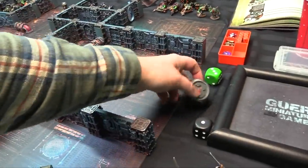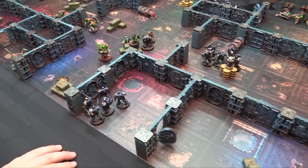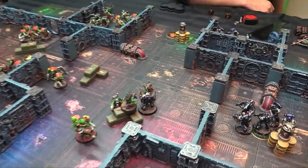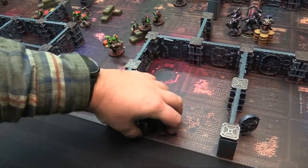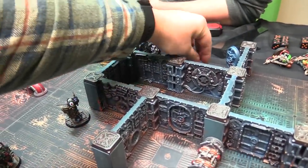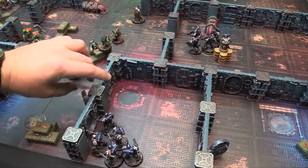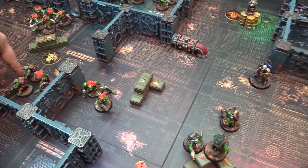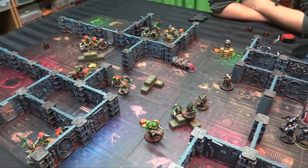Start of round three — both gain a CP, Marines score 15 VPs. Movement phase: the fallen-back unit repositions. Intercessors move to see through the door when it opens. The door opens in this movement phase — surprise! The Reavers shoot into the Flamer Boy — one hit, wounding on five with a plasma pistol at AP minus three but it doesn't go through. Ten shots from the intercessors into the Breacher Boy, hitting on threes, wounding on fives. Very little gets through.